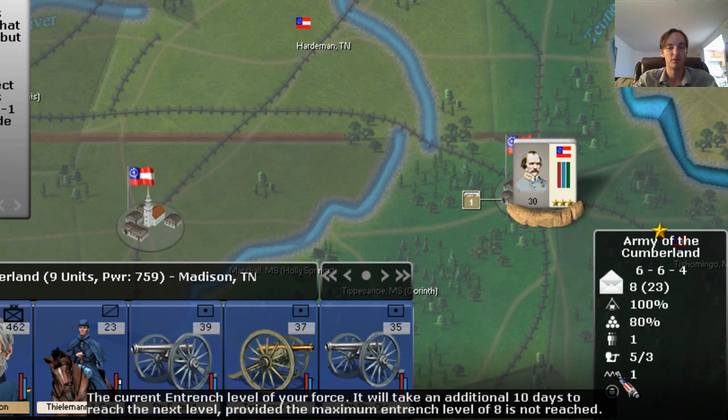Finally, this one is really important — at least for me. This is our entrenchment level, and it's a 1, which means basically very little. Obviously the battle ended and they just started to dig in. The forces automatically start to dig in when they stop. As the years progress in the game and as Civil War armies and forces entrenched more, those numbers can become higher — they'll go up to 8, for instance.